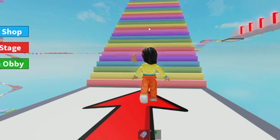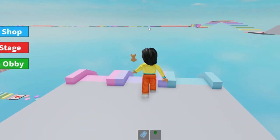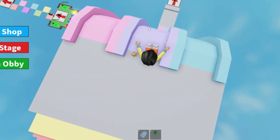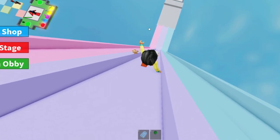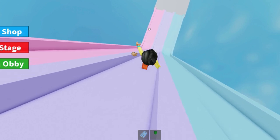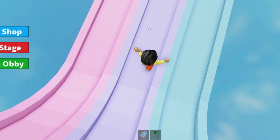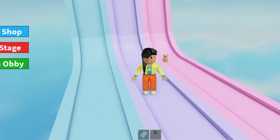Look at this rainbow colored staircase — very, very cute. Okay, now what do we do next? Do we slide down? That's a pretty steep slide! Am I walking or am I sliding down? I look like I'm walking, but it's supposed to be a very steep slide.